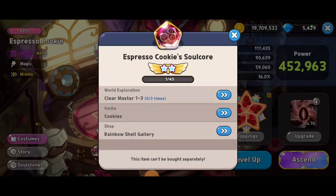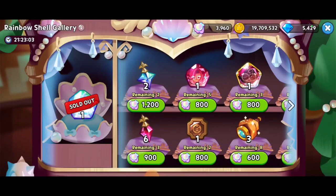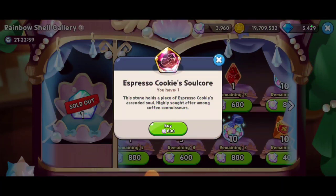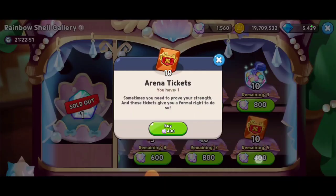There are other ways to get soul cores for Espresso Cookie. We've got 1-3 that we just did, we got the cookie gacha, and there's also going to be the rainbow shell gallery. Every now and then, if you're lucky, you'll have some soul cores in the rainbow shell gallery — I got two of them yesterday.